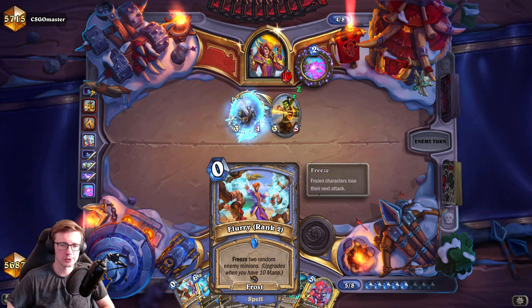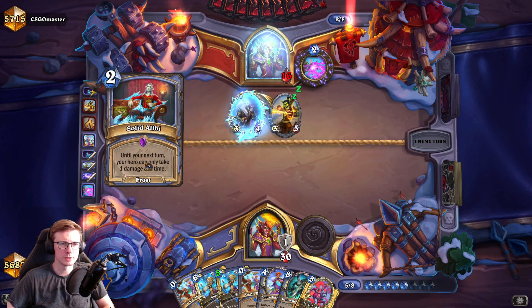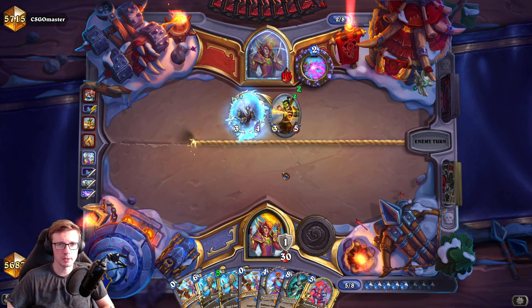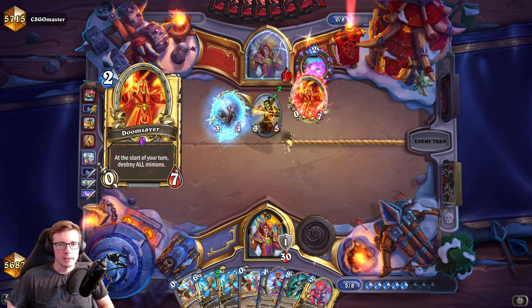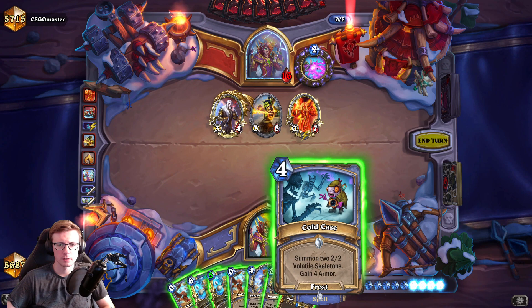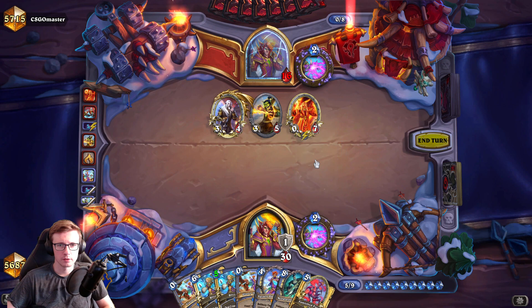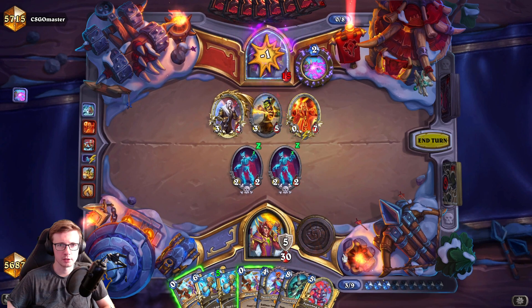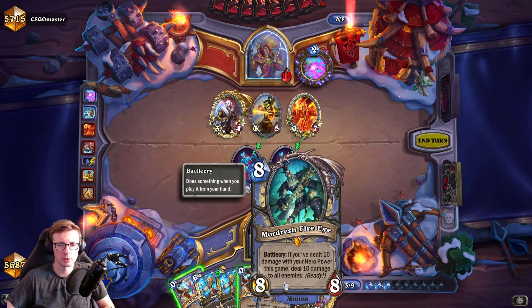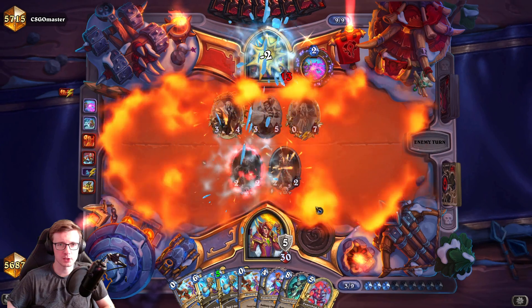I'm just gonna go for the freeze. Let's go for the Flurry and the draw and hero power to face. This is not good - Alibi is spoiling our plan. There is a Doomsayer too, holy guacamole. We could drop Cold Case here. Let's put one damage there - it's fine, he's gonna get four more. He's almost dead.